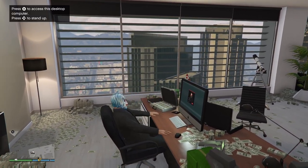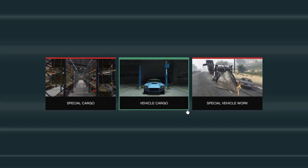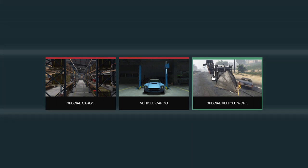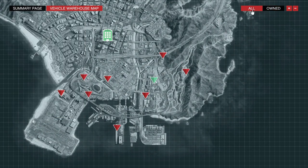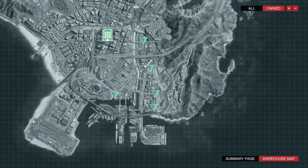As you open up this laptop, there will be three options. Over here you've got special vehicle work - that is paying double money as well. They're some fun missions, but they don't really pay that great, so I wouldn't worry about that too much. You've also got the vehicle cargo warehouse, which is not discounted. I like the location of mine - it's nice and close to the highway. But cargo warehouse is what you want.